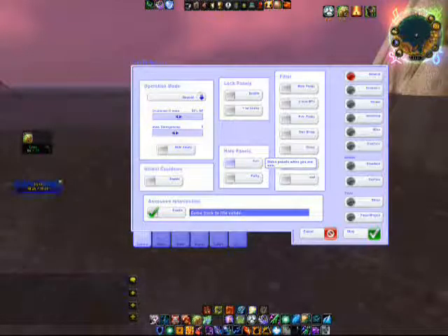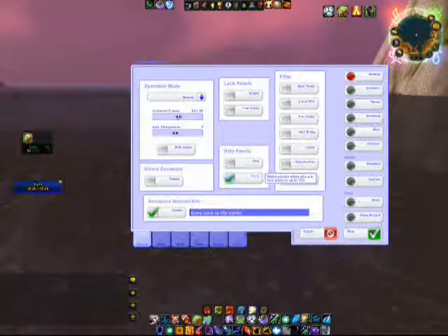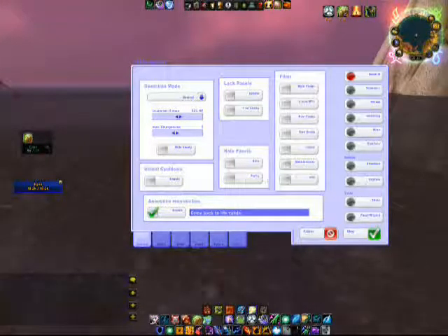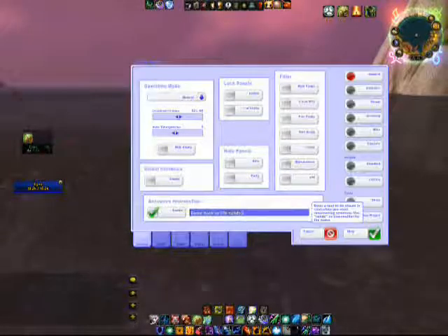If you're in a party and you don't want to see the healing add-on, just click party and it'll disappear. I leave everything as default basically, except for Announce Resurrection — I enabled it. It says 'Come Back to Life, Voodoo.' You put in Voodoo for the name, and when you're resurrecting somebody, the name will automatically appear.